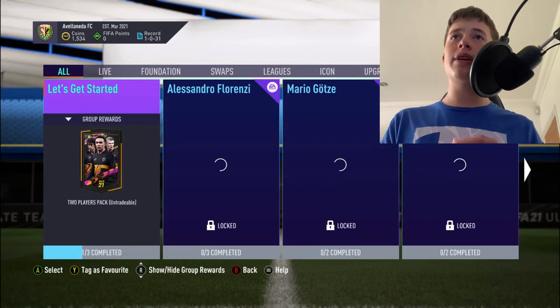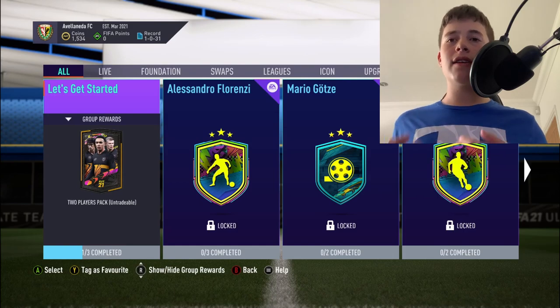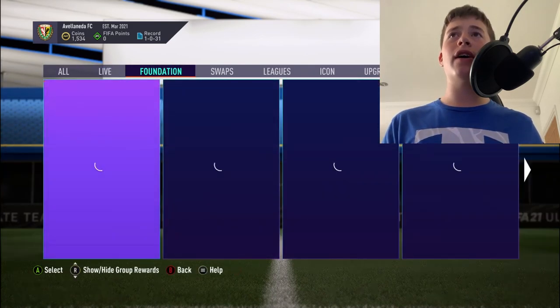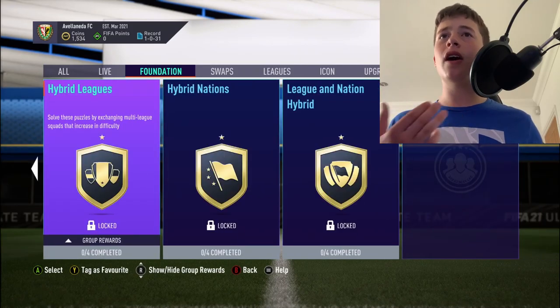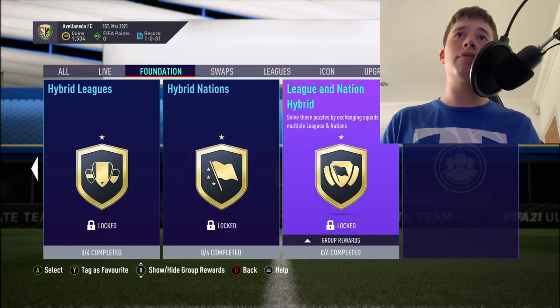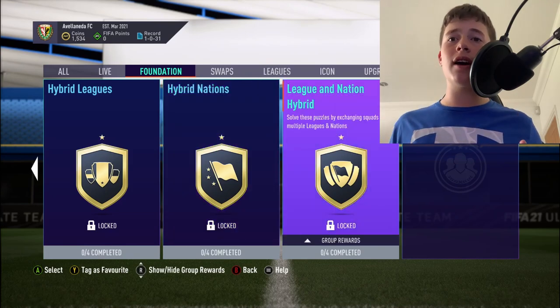There are a lot of SBCs you can do. What I recommend is going into FUTbin and then looking at the foundation SBCs. By foundation, I mean the hybrid leagues, the hybrid nations, and the hybrid league and nations hybrid.